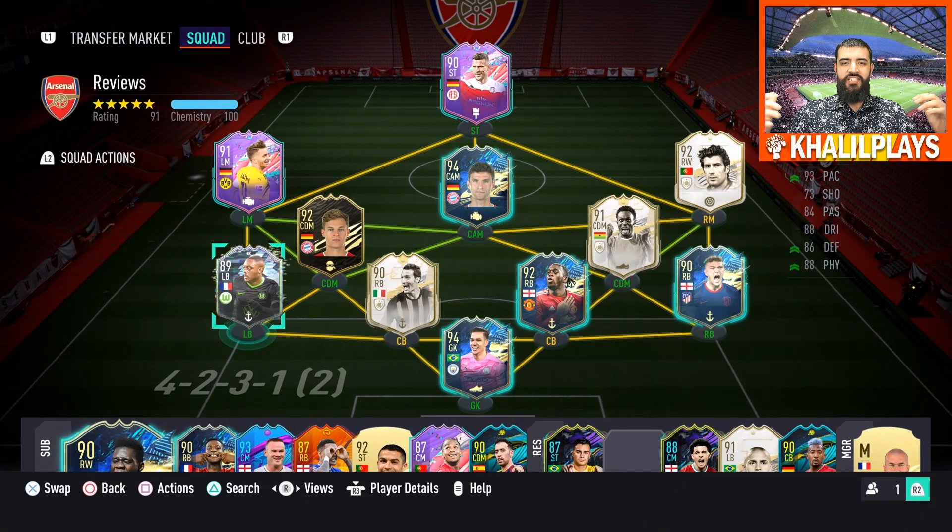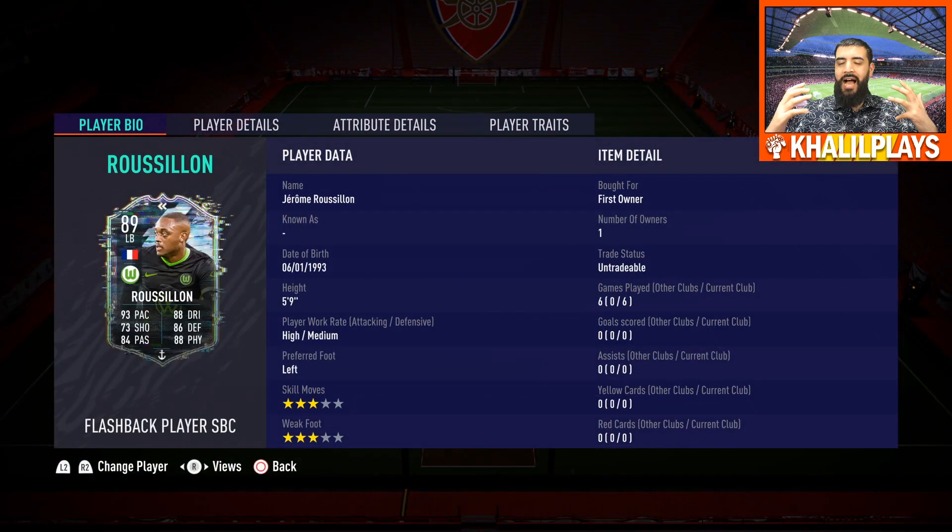The team I used Jérôme Roussillon in — I played him in the left back slot in a 4-2-3-1, and I also tried him at the left wing back slot. My first impressions: I absolutely love this card. I think he's a really great card and honestly, this may well be the best free card we've been given all year. It's just a level above some of the other cards we've got.